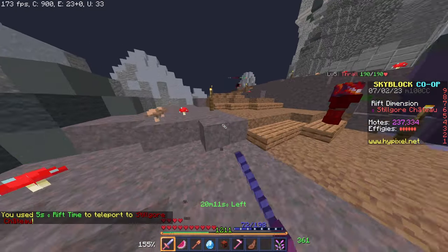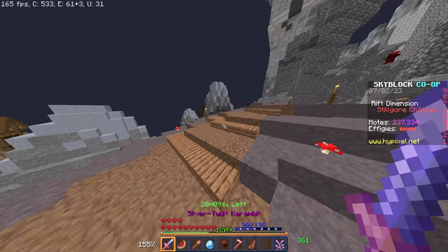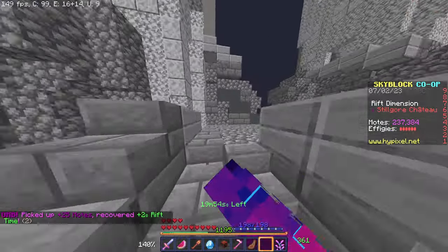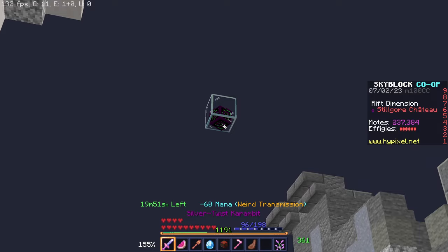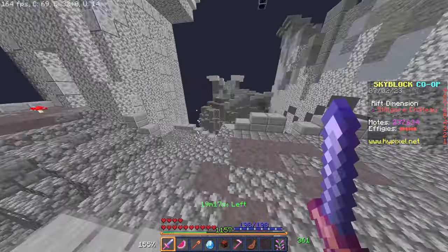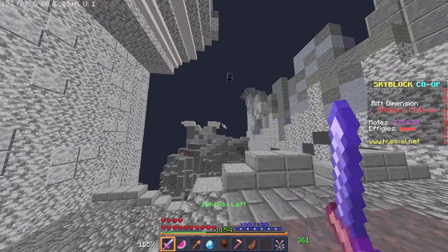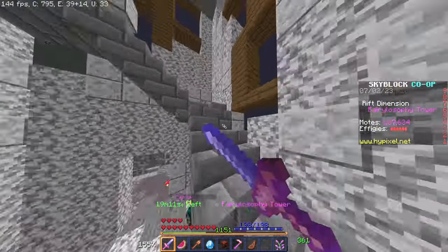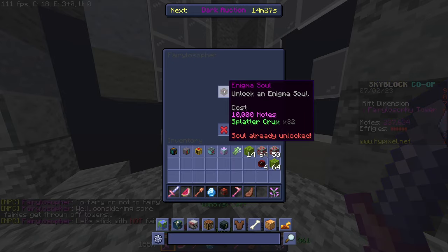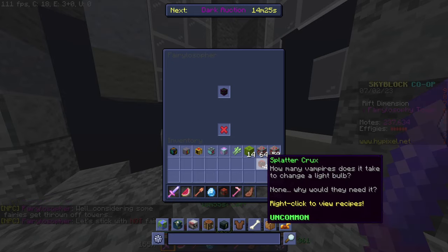There's one last quest you want to embark on before trying Vampire Slayer, and that is getting all the Enigma Souls — you're going to want 42 out of 42. I'll start with two up here that are somewhat hard to get. The first one is up there and you can reach it with Larva Silk. The second one requires you to come up this tower, follow it all the way to the top, and talk to the Fairy Philosopher. She'll sell you an Enigma Soul for 10,000 moats and 32 Splatter Cruxes.